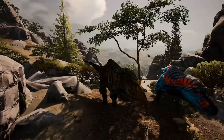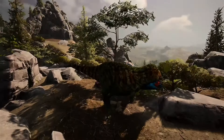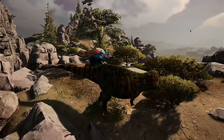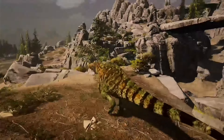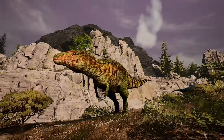And then I believe there is supposed to be an effect where — yeah, look — you can see the blood dripping from the Acro's mouth. Only for a couple of seconds, but it falls onto the ground and onto dinosaurs. I think it looks pretty good. And Acro definitely deserves this little quality of life thing for being such a cool mod.